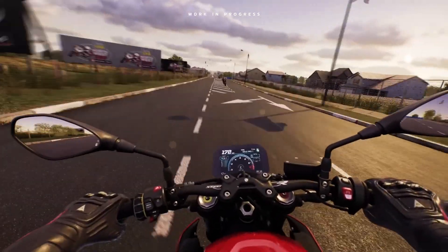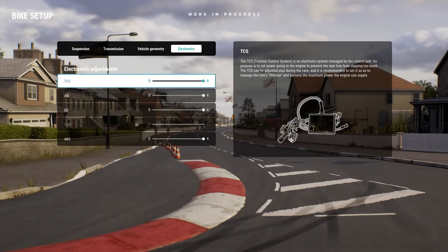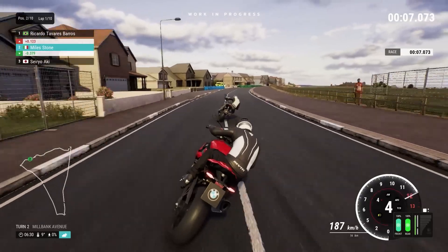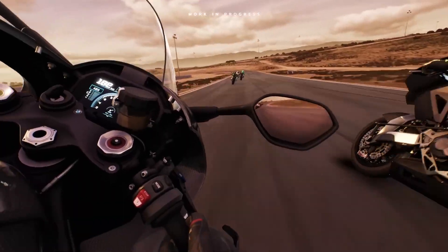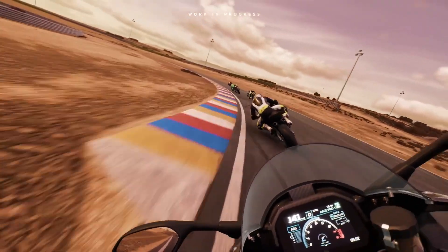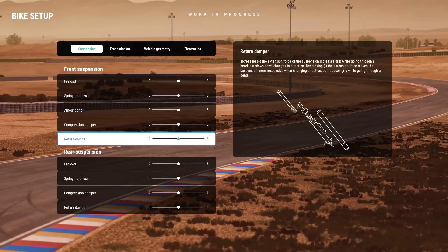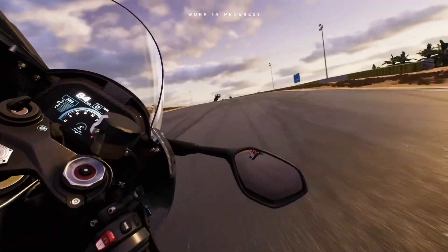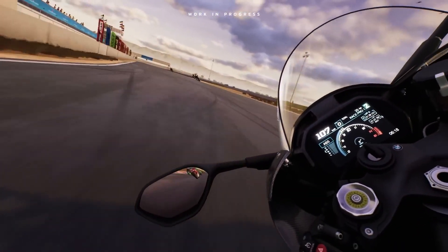For those who crave total control, the new user interface allows you to adjust and fine-tune various settings, granting you the freedom to set up the bike in accordance with your unique riding style. Suspension customization becomes a strategic choice, and RIDE 5 impeccably replicates the effects of your adjustments, ensuring the ultimate personalized racing experience.